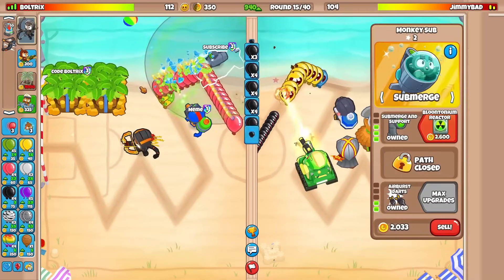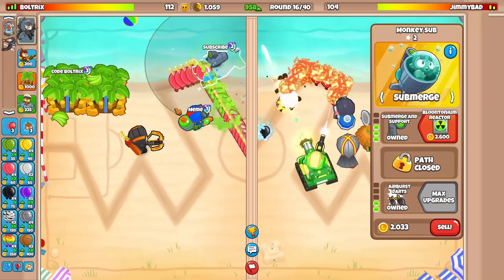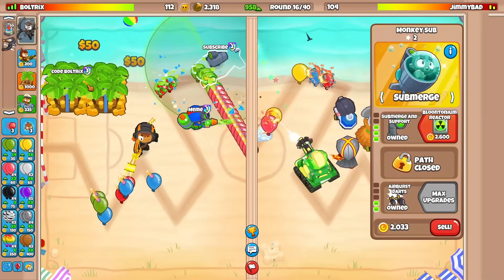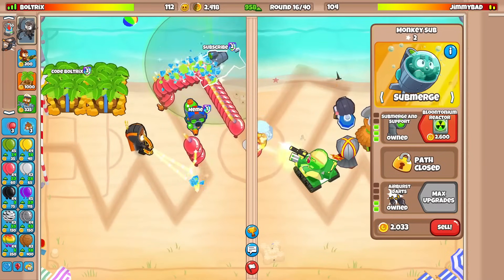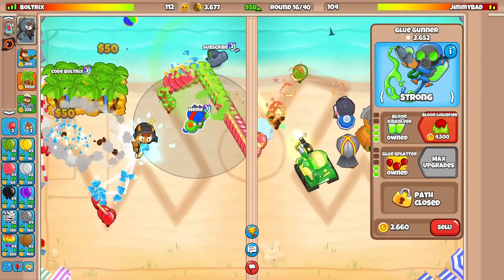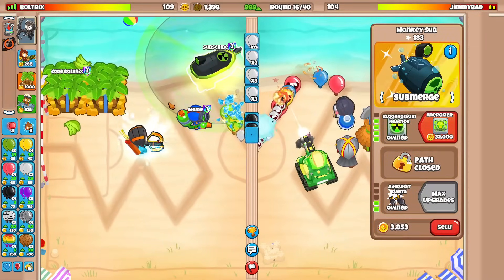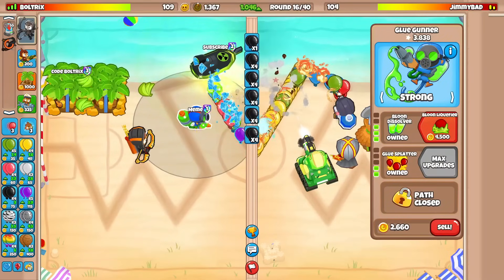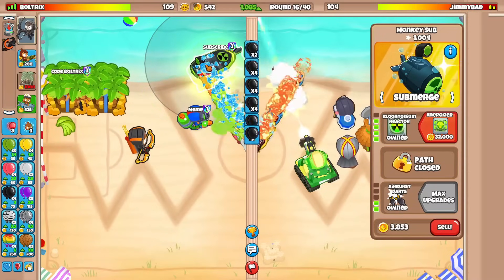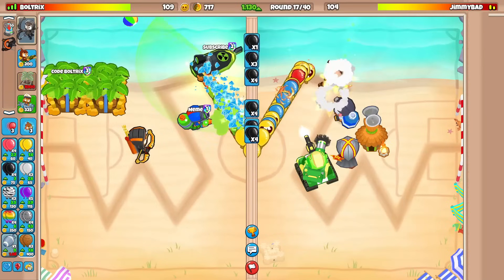Some balloons are getting through — that's something to note. I read the patch notes — the balloon tonium reactor with this cross-path is good if lead detection is not an issue, but leads are slipping through. Going for the balloon dissolver is the right call. Balloon liquefier is a bit more expensive which is why I went with this. Round 17 is here — gotta watch out.